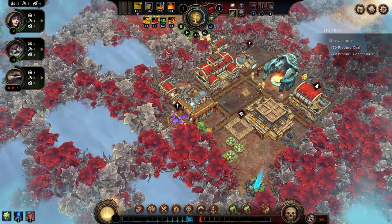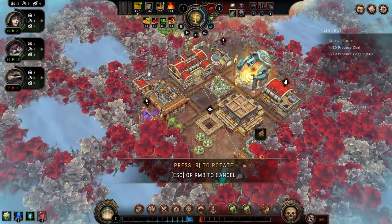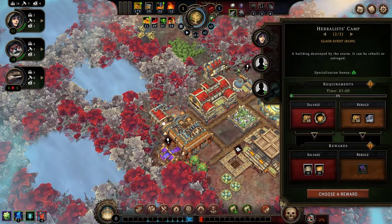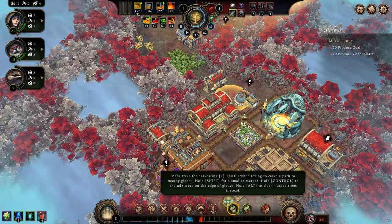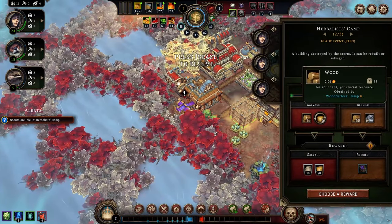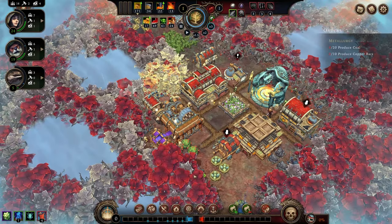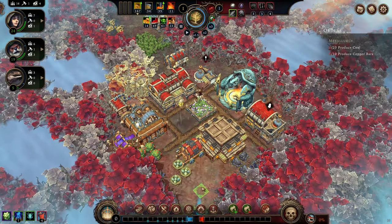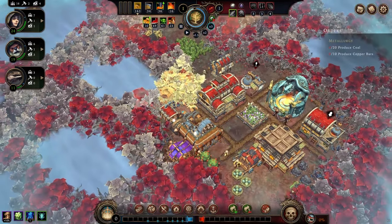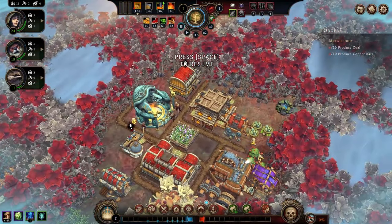We'll put a small trapper camp here to start picking up these eggs, and also a smelter, which primarily turns copper into copper bars. We are running out of space rather rapidly, so we're going to expand in this direction. The herbalist camp — and all of these — need to be rebuilt. Still no coal unfortunately, so I guess next we're going to expand down into this one. Got to find that coal.